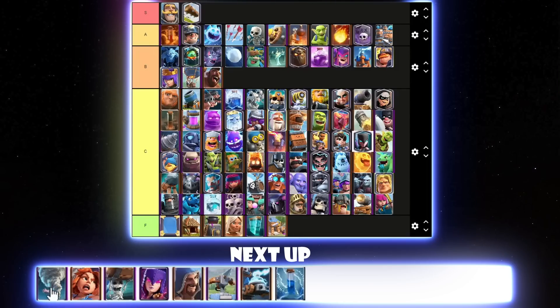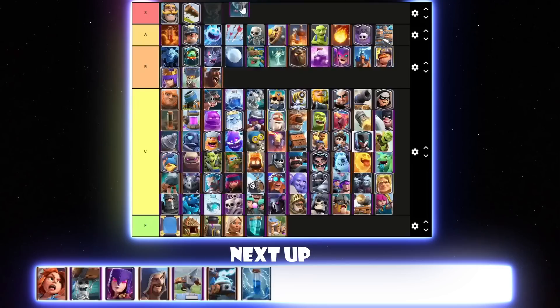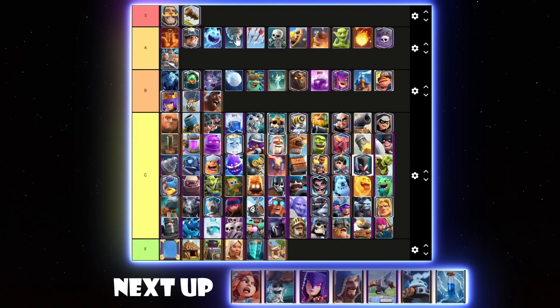Tornado was going to get a nerf but they decided not to — I kind of wish it did get a nerf. It would be nice to see what a meta without Tornado would be like, or at least with a toned down Tornado. I know people might think I'm biased since I'm a Hog player, but I do beat a lot of Tornado decks too so I'm not really too biased. I like playing Tornado but I don't like facing it. I'll put Tornado behind Ice Spirit in A tier.